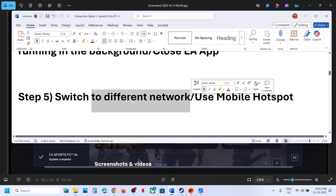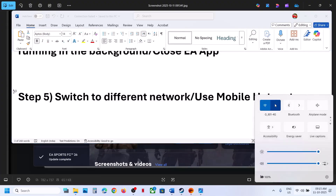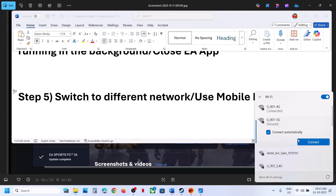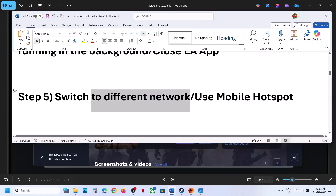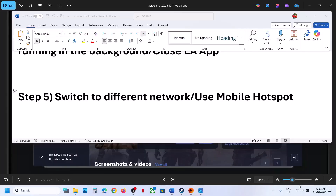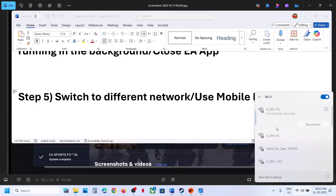Next step is to switch to a different network. If you have any other network available, switch to it and check. If that does not work, use a mobile hotspot — turn on the data on your phone, turn on the personal hotspot, find your phone's network and connect to it, then check.